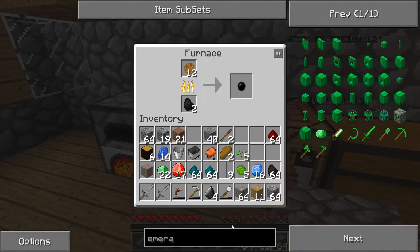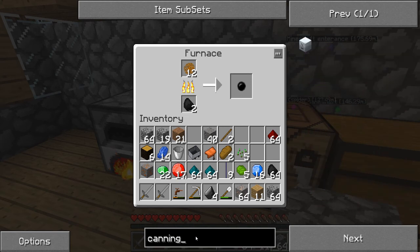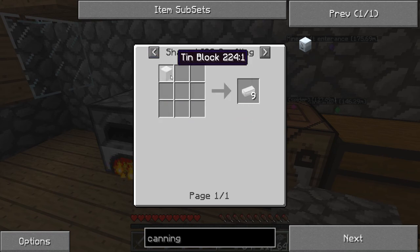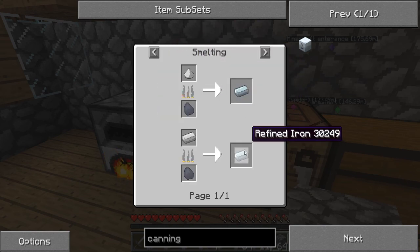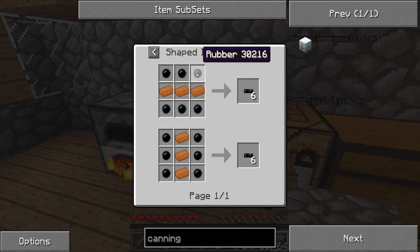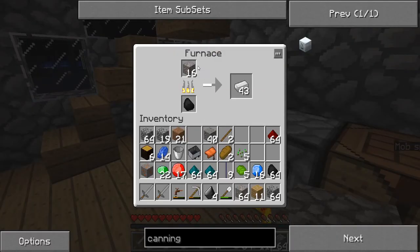I've also turned it to recipe mode so you know I'm not cheating. For the canning machine recipe: tin equals tin, machine block which is made from refined iron. To get refined iron you'll need to smelt iron ingots. For the electrical circuit you'll need copper cable and redstone. To get copper cable you need copper and rubber, and to get rubber you need sticky resin.